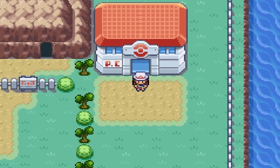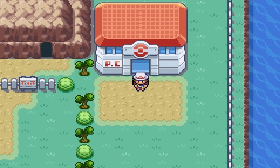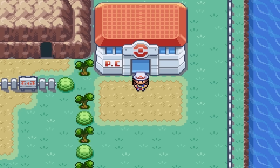Hello, welcome back to another how-to-find video for Pokemon FireRed and LeafGreen. Today we are going to be going for Zapdos. Zapdos is one of the trio legendary Pokemon in this game — an electric flying type, pretty cool.